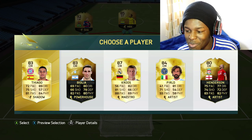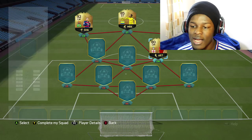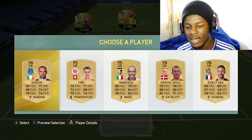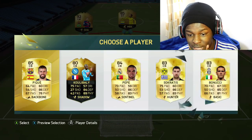Moving on to the first center mid position, let's see what we're given. We have really slow players to be honest — the fastest is Henderson and that's saying something, so we're quickly going for him. Onto the next center mid position, these are some of the slowest non-rare cards I've seen in the game. The highest paced one is 73 so we're gonna have to choose him.